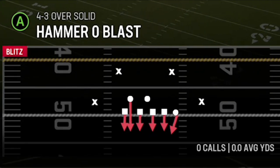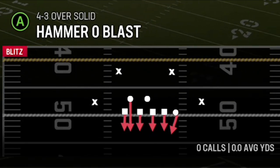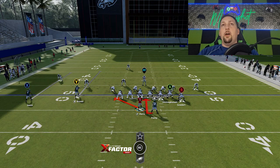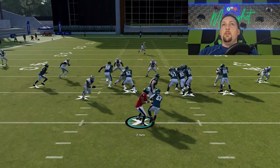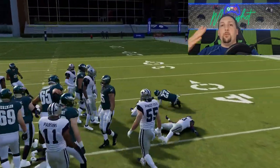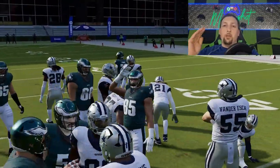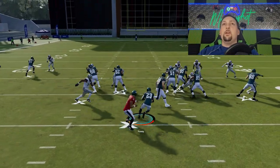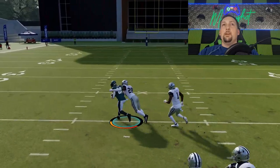There's one more run play — the Power O — which really runs more like a counter run. This is going to be best if your opponent is overcommitting in one direction or the other. It doesn't pull you in a direction like the typical inside zone or the open trap. The open trap pulls you forward, the inside zone pulls you to the left. This one lets you figure it out — you can run straight ahead where the hole is, or cut it back to the right, making it more like a counter run.